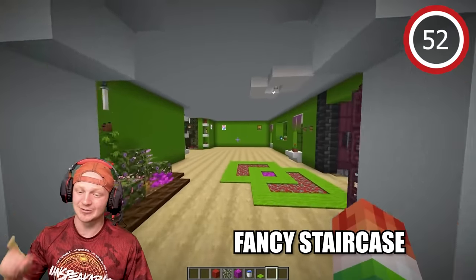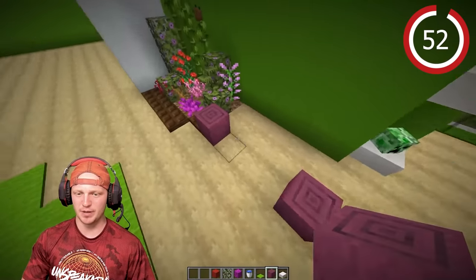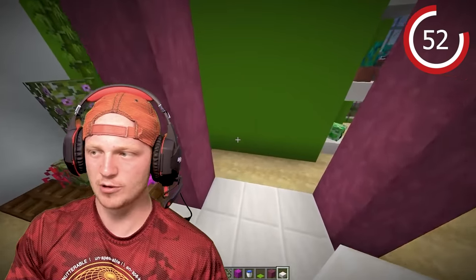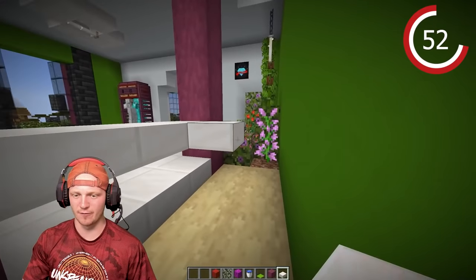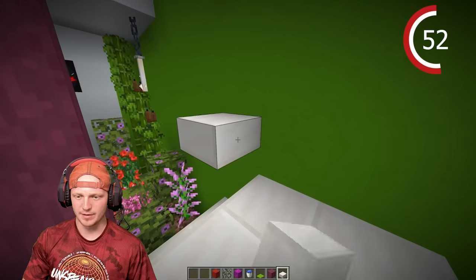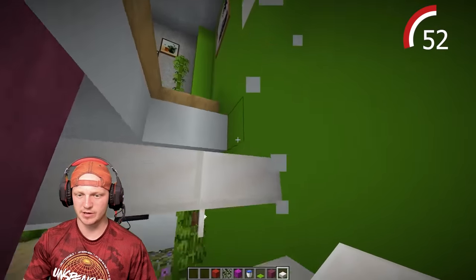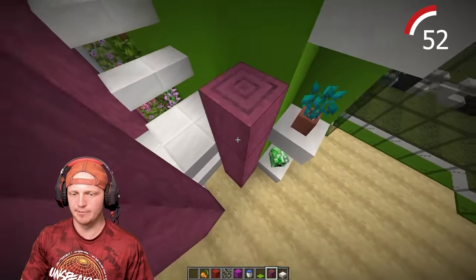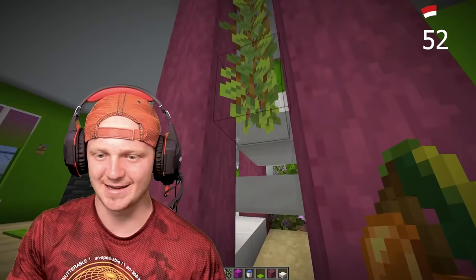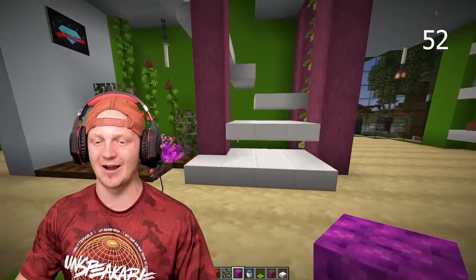Fancy staircase — there's no way to get to the second floor right now, so we're building one here. Place two pillars for the start of the stairs, throw down some quartz, then another layer of quartz going all the way to the wall. Continue up doing stairs, then add stripped crimson blocks going all the way to the ceiling. Finish with some glow berries hanging down. A very simple, elegant staircase.